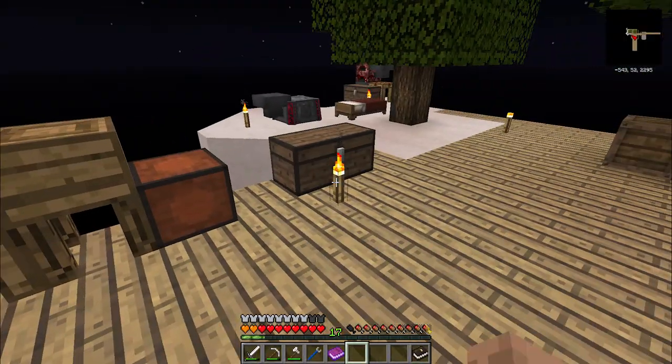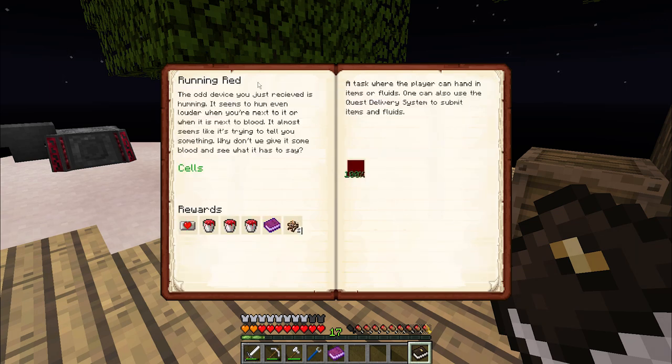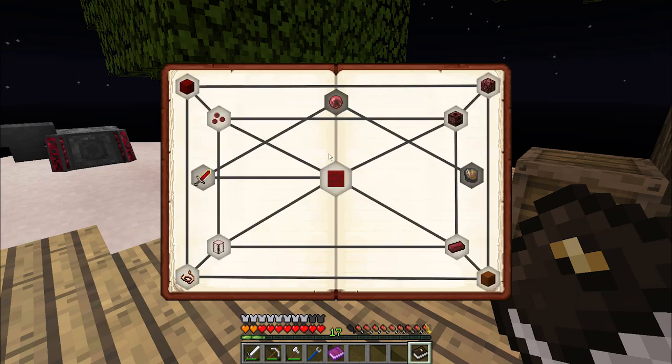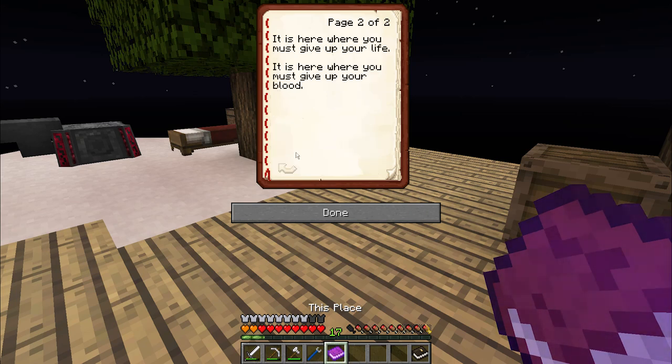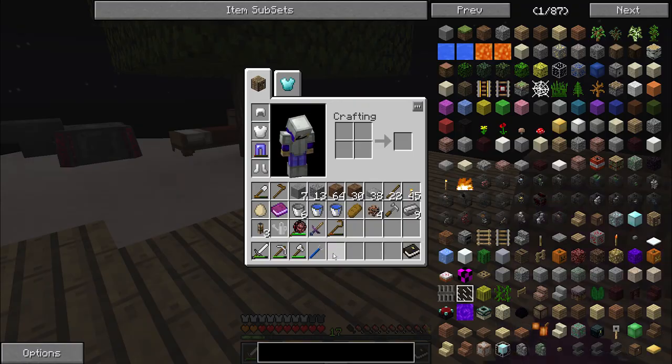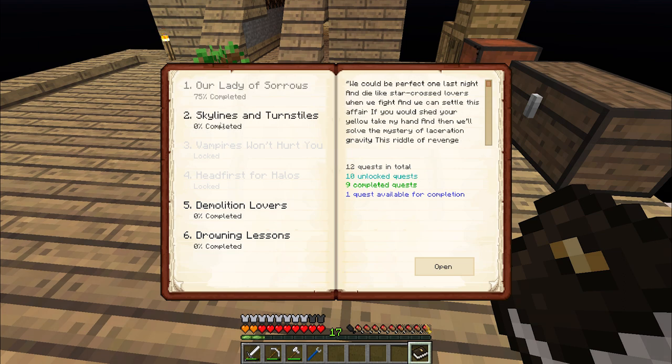Red heart canister - awesome. A whole bunch more life buckets - three more to be exact - and a ton of iron for free. We get 'This Place' book: 'You are dead. This place is for the dead. You go here after you die and before you move on to what's next. It is here where you must confront the fact that you are dead, give up your life, give up your blood.' A little morbid, but that's okay - we can deal with it. This opens up Skylines and Turnstiles.